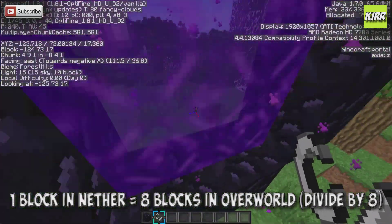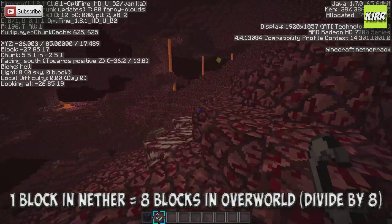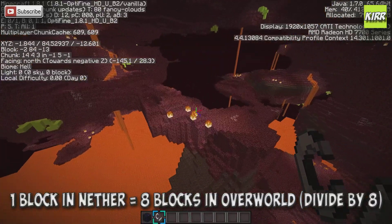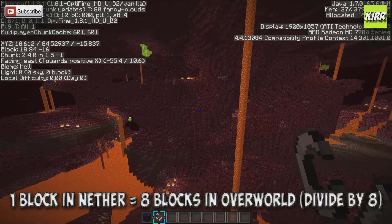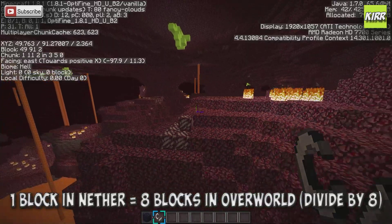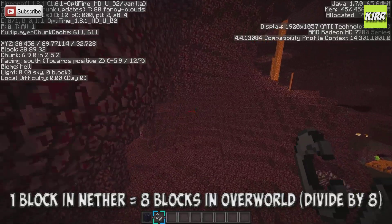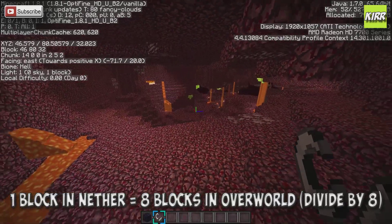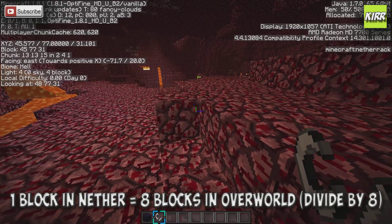We're going to look for X=45 and Z=31 in the nether. We look at the left side of the screen where it shows X, Y, and Z. We go for 45 first — we just passed 45, there we go. Now we go to 31. There's 45 right there. If you look at the X, Y, Z on the left side — 45 and 31.